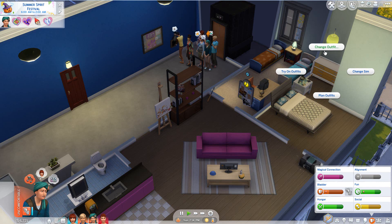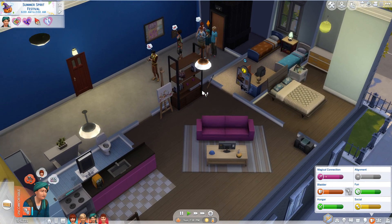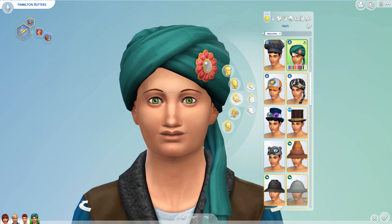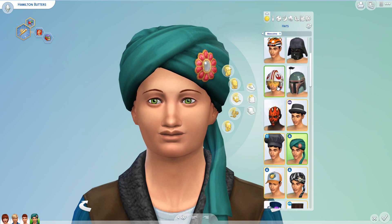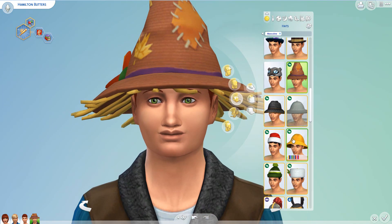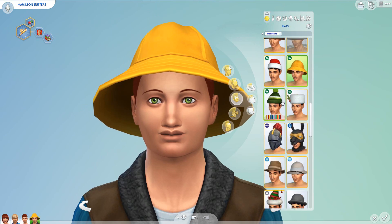Welcome back to The Sims 4. The first thing we've got to do today is change Hamilton's outfit — he can't go to school dressed like that. Did he just teleport through a wall? I don't know the extent of his magic powers yet. So we need to change the hat for sure. Let's see — is there anything that just screams detective? They've got the scarecrow's hat, a beekeeper hat, some type of safari hat, a curious George hat — or is that Paddington Bear?